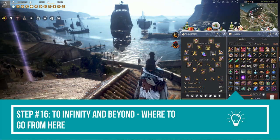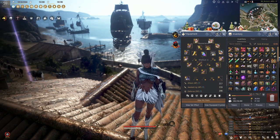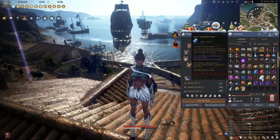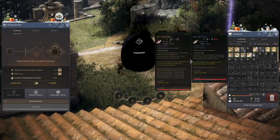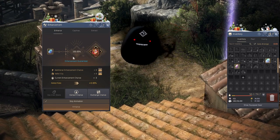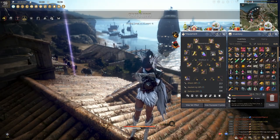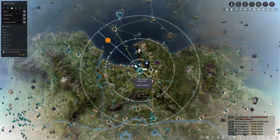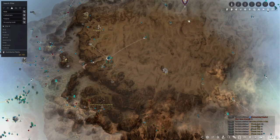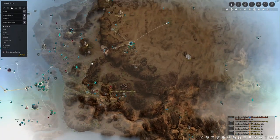At this point we have solid gear: PEN Tuvala weapons, several PEN armor pieces, a couple at TET. Using the Frozen-type Black Stone on the stubborn Tuvala Helmet — load it, load the Frozen stone instead of Time-Filled Black Stone; it guarantees enhancement — and we get our PEN Tuvala Helmet. We now have good AP and DP to grind the Valencia region. I typically set up at Sausan Garrison, or depending on player density I rotate to Titium Valley or Crescent Shrine. There's also Naga, Gahaz, and Pilaku — choose what works for you.